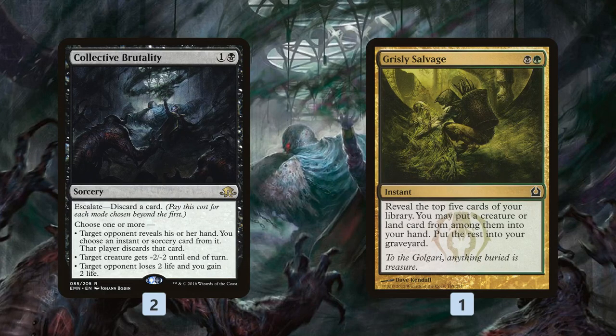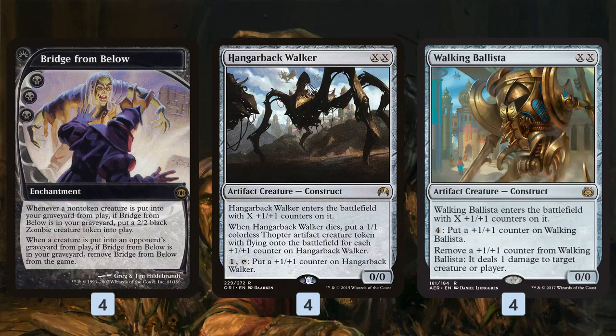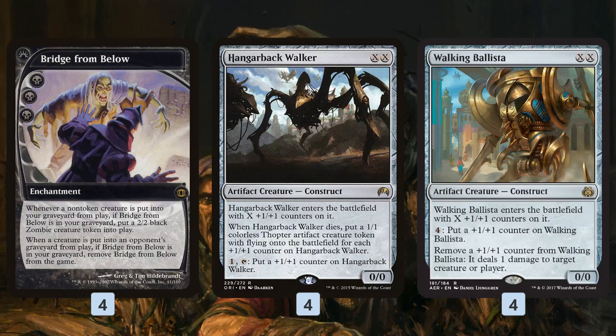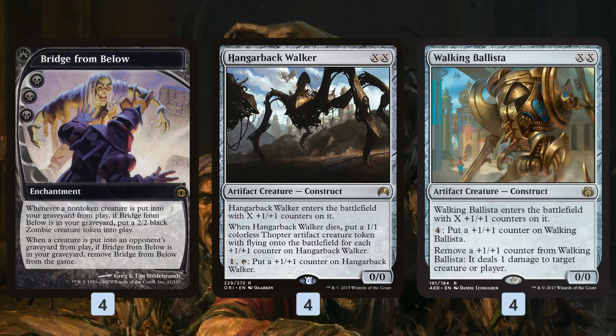Once we have cards in our graveyard, we have two different winning plans. Plan one: get a Bridge from Below in the graveyard, then cast any number of Hangarback Walkers or Walking Ballistas from hand for zero mana — they die when they enter the battlefield, and each one gives us a 2/2 Zombie. With two Bridges we get two Zombies per artifact, with three we get three. It gets crazy fast — theoretically on turn one we could Faithless Looting into Bridges, then immediately play zero-mana artifacts to flood the board with Zombies, which is a lot for most decks to recover from.